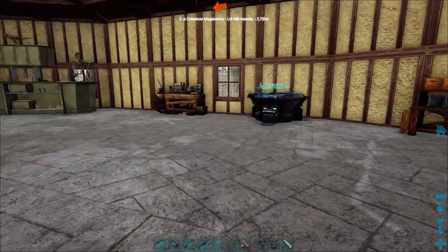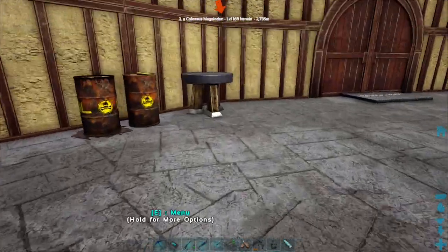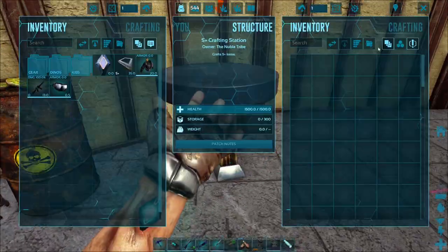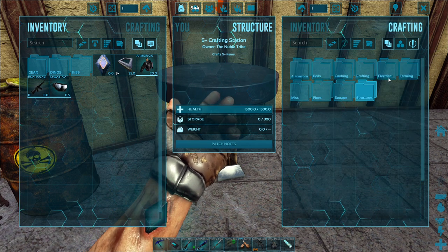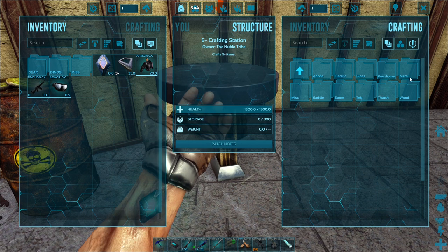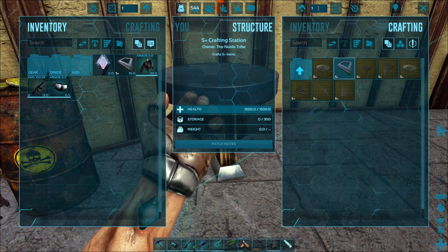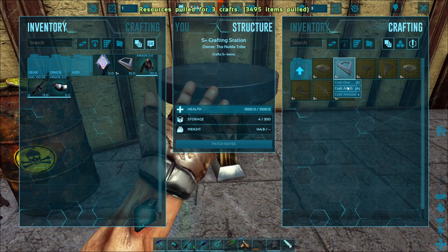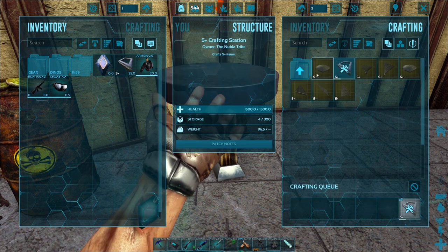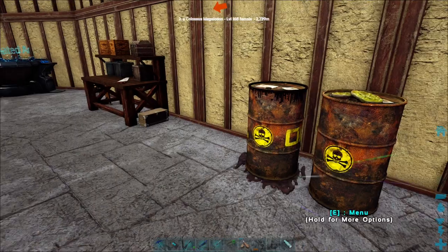So we can tame those water creatures and then take on the Colossus Megalodon at some point. But what I do want to do is probably make another one - metal platforms. Can I make four more? Oh, I can - I don't know why I'm so surprised, I have got a ton of materials. Right, so they're being made.